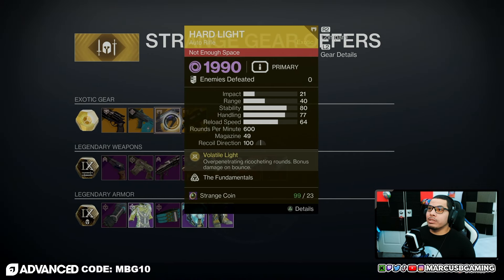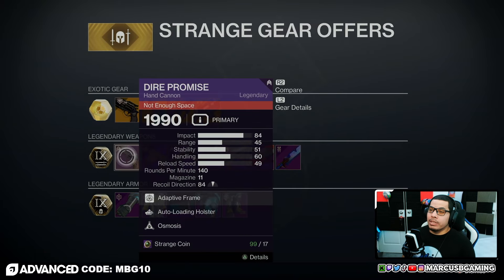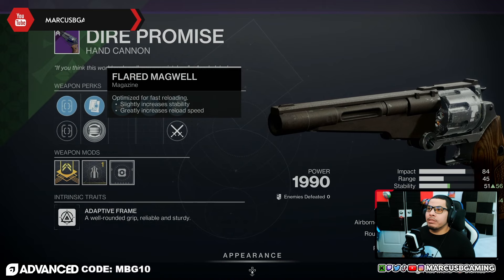For your other weapons it's gonna be Jade Rabbit and Hard Light, so you can buy the weapon and the catalyst — look at that — and D.A.R.C.I.